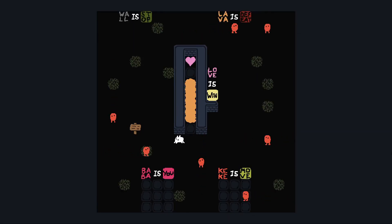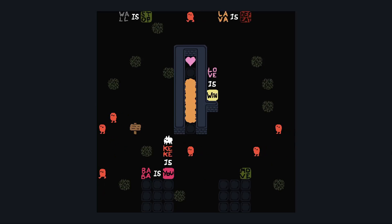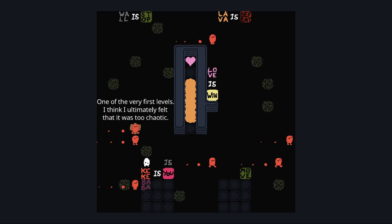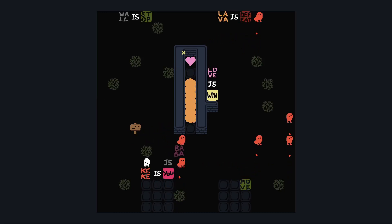Lava is defeat. Wall is stop. Baba is you. Kiki is move. It looks to me like I need to take control of a Kiki briefly, point it at that lava. I need to break that rule facing south. Too chaotic — I understand. This is some chaos, especially for an early level.